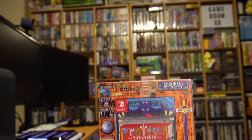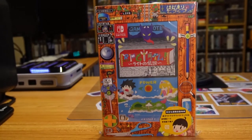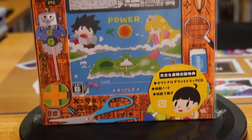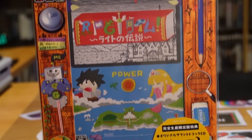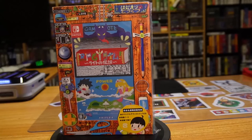Hello and welcome to this unboxing of RPG Time: Legend of Right limited edition. I got this limited edition off of Play Asia — it's a Japanese release, but it has English subtitles and there's no voice acting, so it's perfectly playable on the Nintendo Switch.